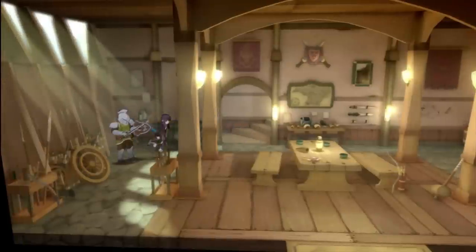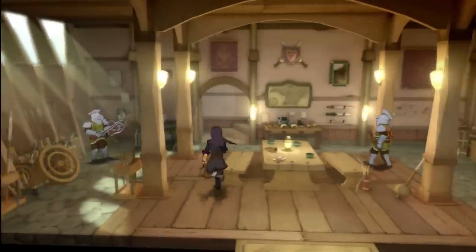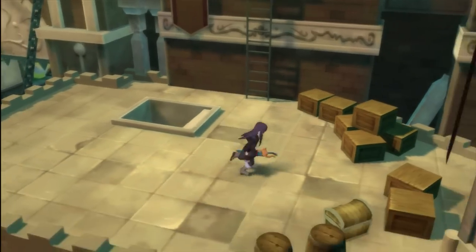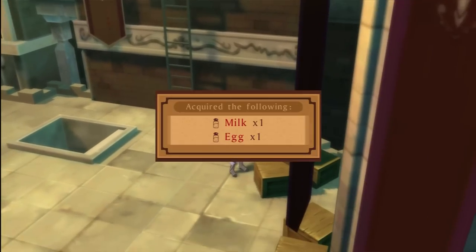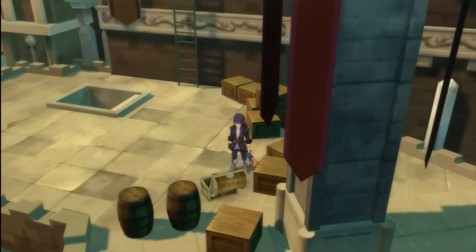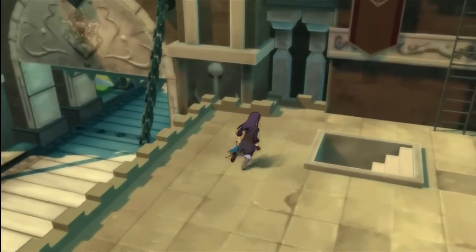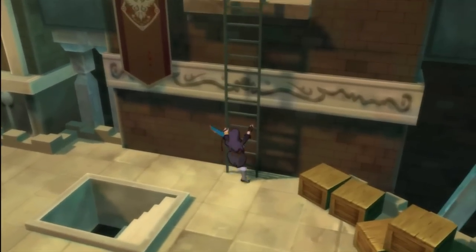Oh well. We can talk to these guards if we want to, but it doesn't look like we can take anything from here. This is the area I wanted to go to. There's some milk and eggs, and there's a treasure chest here with an apple gel. We are going to head up this ladder here.